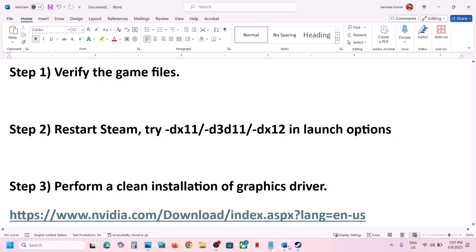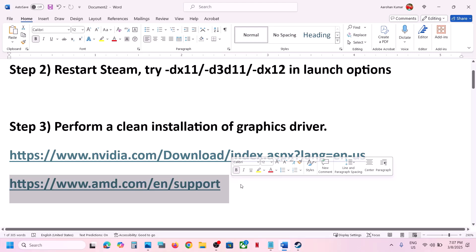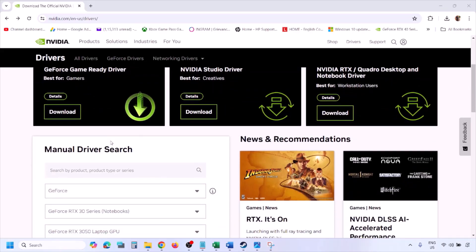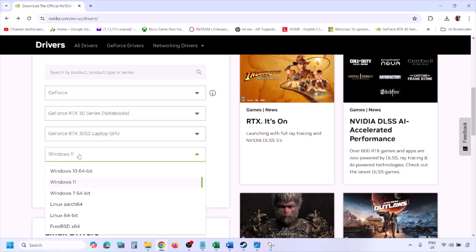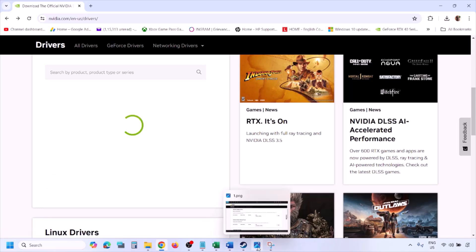The next step is to perform a clean installation of your graphics driver. If you have an NVIDIA card, go to the NVIDIA website; if you have an AMD card, go to the AMD website. For NVIDIA, go to the NVIDIA website, select your graphic card from the list, and select the right operating system — Windows 11 or Windows 10 — then click Find.